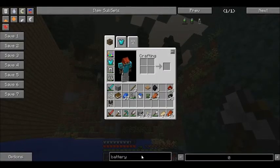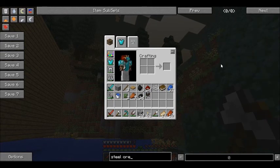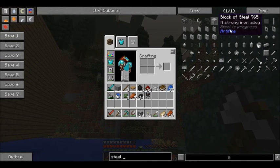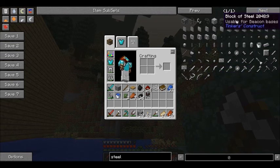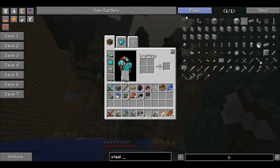I'm gonna look this up right now — I don't know what steel ore looks like. Apparently you can't find it? Huh. Well, how do you make steel then?